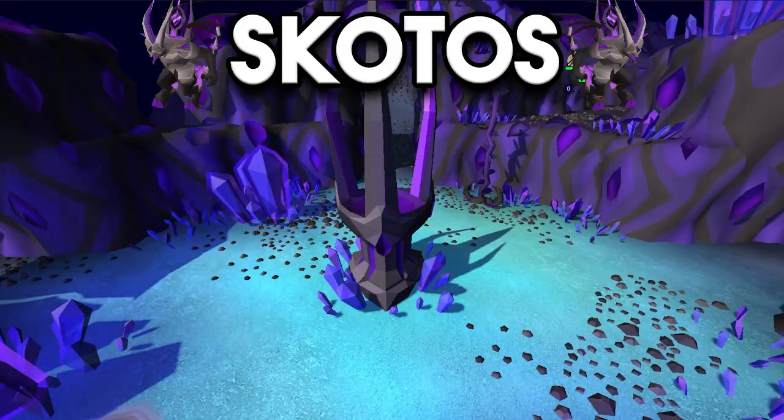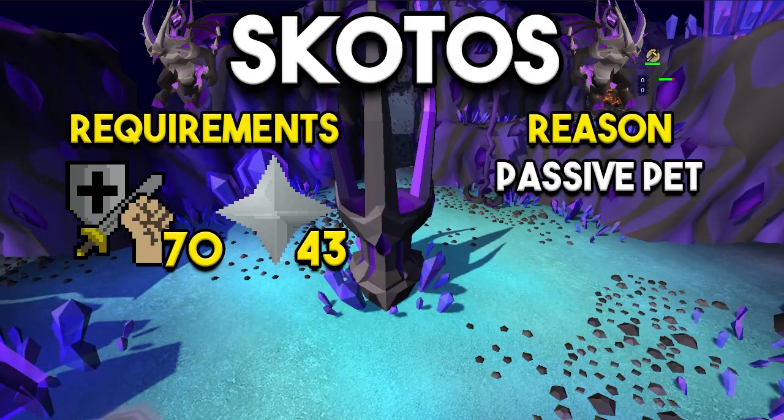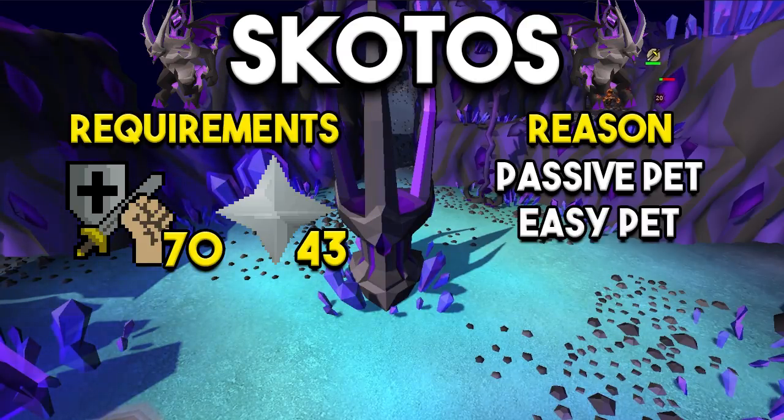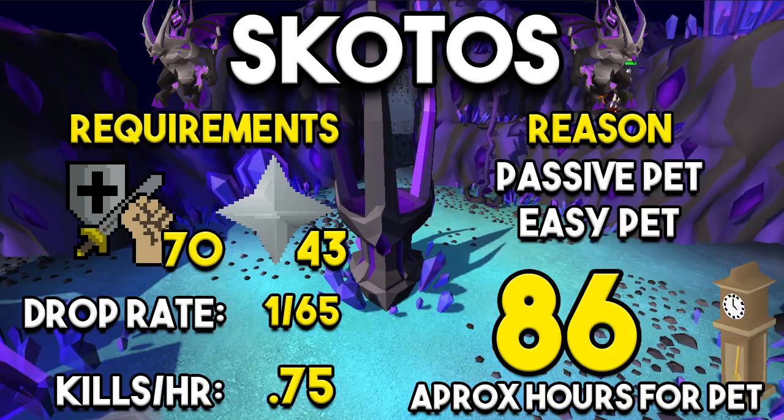Next up is another Slayer-based pet: Skotizo. The requirements are 70s in your combats and 43 prayer. A lot of people get this first because it's essentially a passive pet — whenever you're killing things in the Catacombs for a Slayer task you'll get totems, and once you have a full totem you can turn it in to kill Skotizo once. So basically just by doing Slayer in the Catacombs you'll eventually get enough totems to get the Skotizo pet. The drop rate is 1 in 65 and kills per hour is about 0.75 assuming you're farming totems too, with approximate hours for the pet around 86 — though that assumes you're bursting or barraging efficiently.